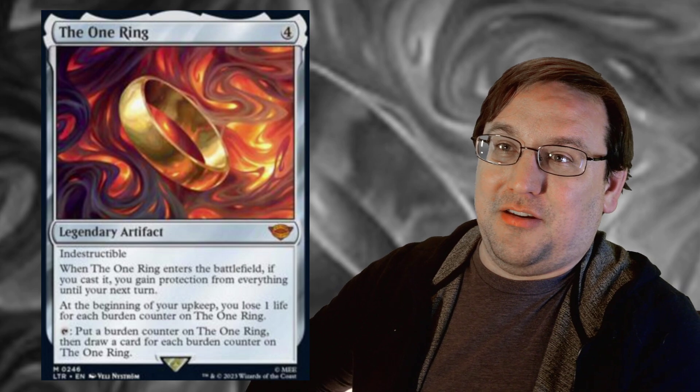I think this card is actually brilliantly designed. It is the appropriate mix of being really, really powerful while also being relatively expensive — four mana is not cheap. On the turn you play it, the protection from everything might be relevant; getting protection from everything means they can't target you with an Invoke Despair, so you effectively proactively counter that spell. If your opponent is trying to pop off with Arcane Bombardment or a bunch of direct damage, this buys you a turn. I definitely want this in Commander as a card draw engine. In Commander, I'm putting burden counters on this all day. Tap, draw three cards? Ring, burn me. I'm into it. I think this is a really cool card.